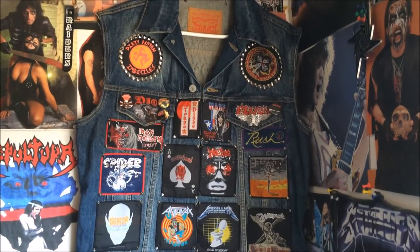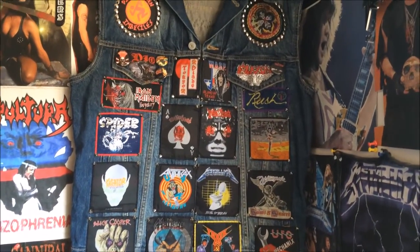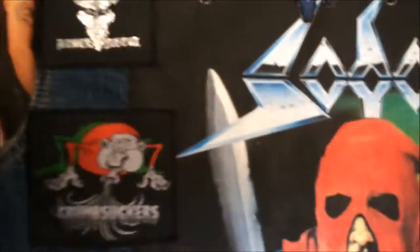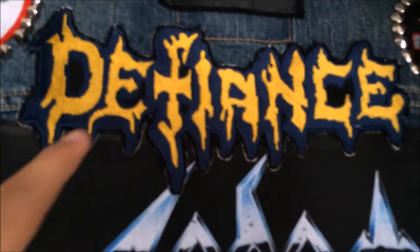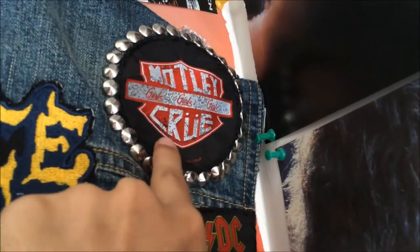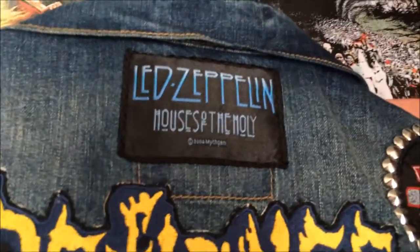So there's the front. Now turning it over to the back — we have the Defiance logo BP back patch and Mötley Crüe Girls Girls Girls with studs around it.